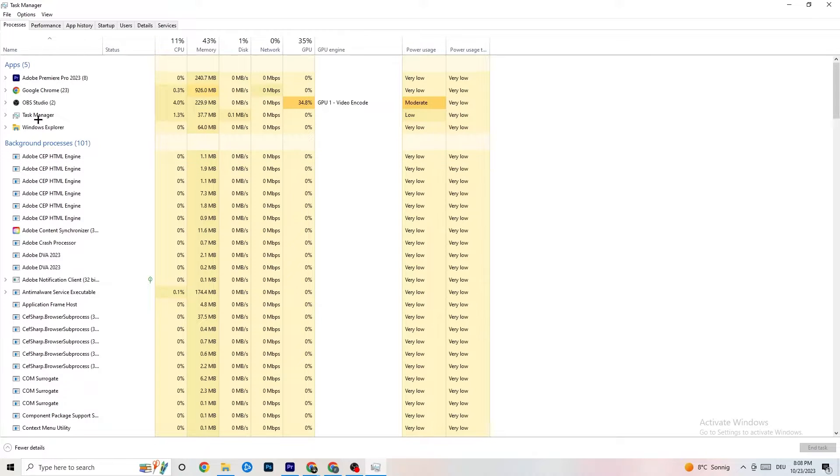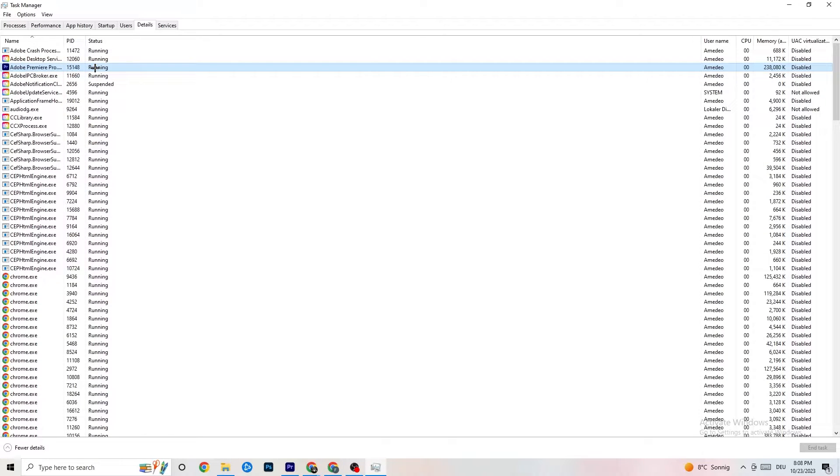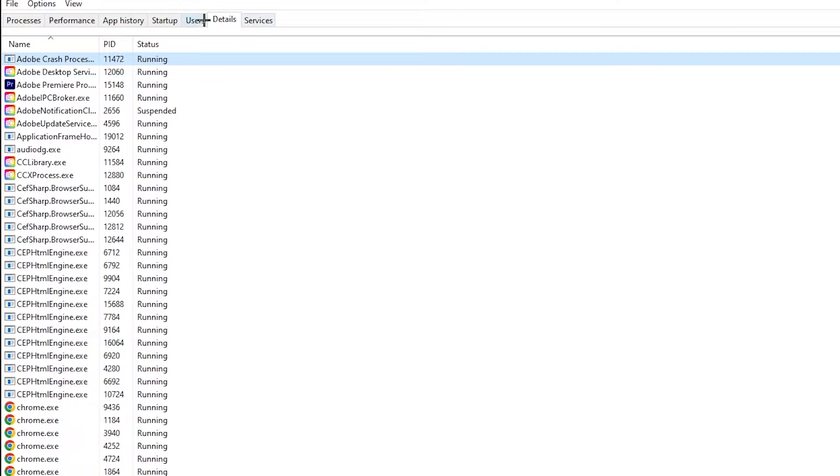Next, click on the Details tab in the top-left corner and search for your game's process. Right-click it, hit 'Set Priority,' and set it to High or Real Time — check which one works better for you. Hit Apply and then exit Task Manager.